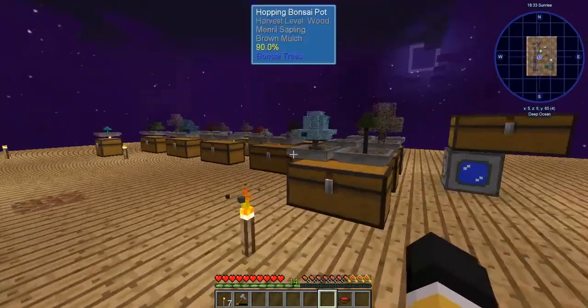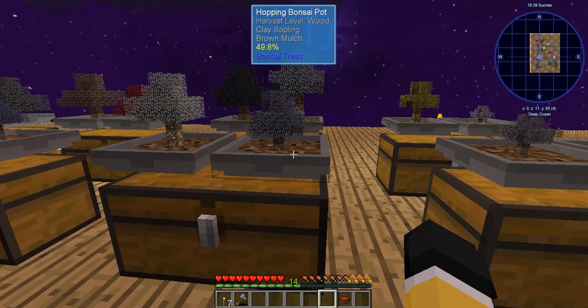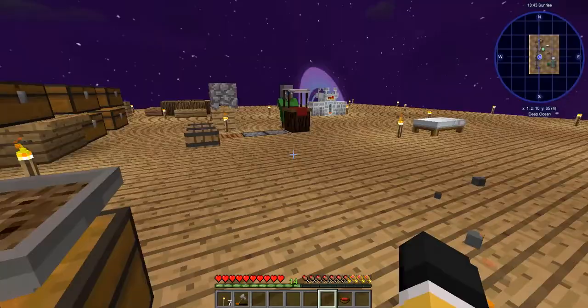We also expanded out our base by four on all sides again. We also changed the dirt to brown mulch, and over time we'll continue to upgrade that. So all of these brown mulch — they're working a little faster than they used to.